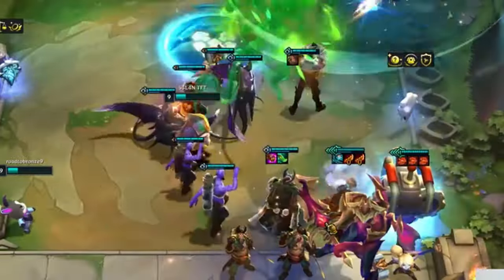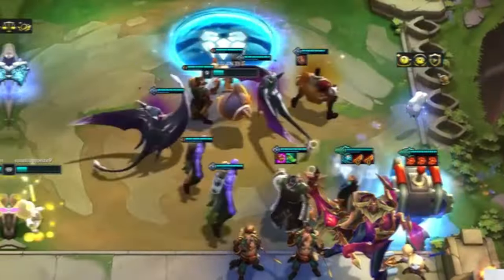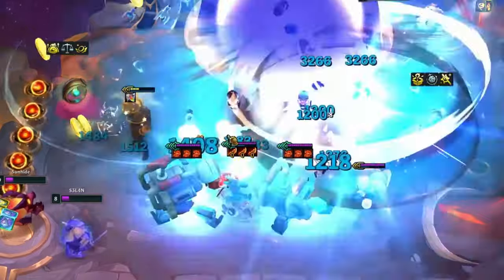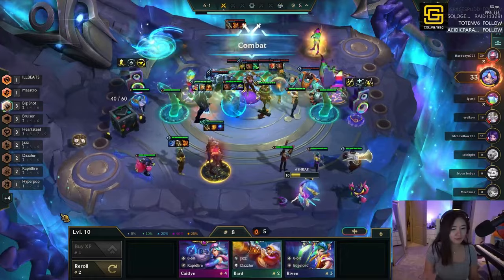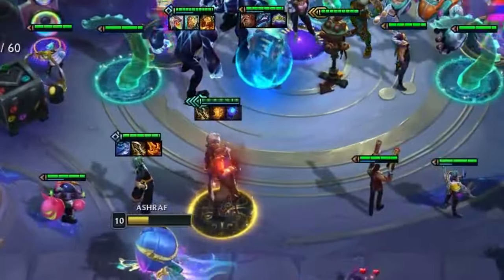Heimer in set 9 would become a 4-star if you 3-starred him and played Poppy alongside him. And if that Poppy was a 3-star, you would get double turrets. In set 10, if you 3-starred Jhin, he would become a 4-star — because, of course he would.